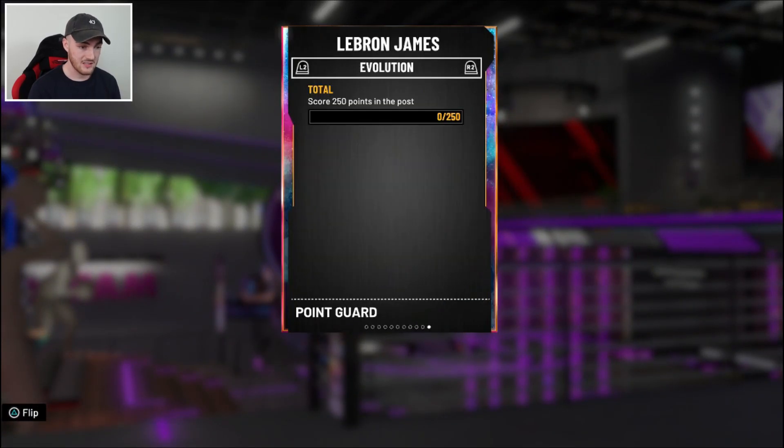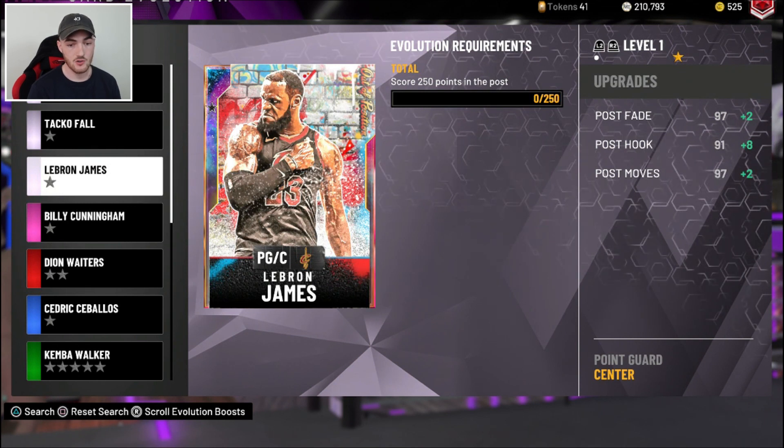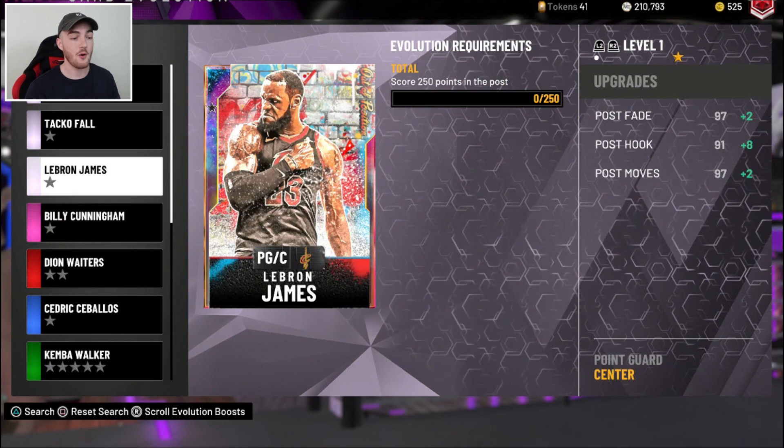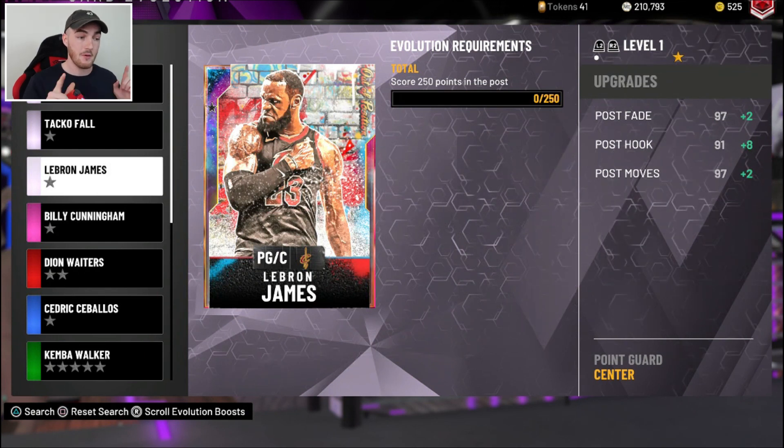So here he is — obviously he's the same card. We need to score 250 points in the post, which is not that hard to do. Here are the EVO requirements: it doesn't do much, but it'll give him a 99 post fade, which is actually pretty solid. Post hook goes to 99 and post moves go to 99. I'm going to go ahead and EVO him and then we're going to get some triple threat gameplay with him and I'll show you guys the locker code. I'll be back when I'm ready to EVO Galaxy Opal LeBron James.